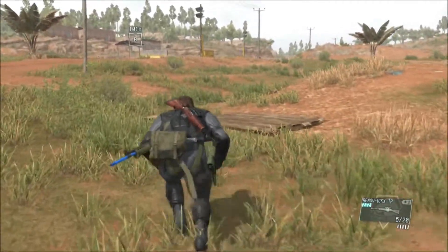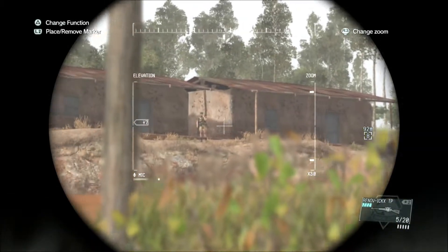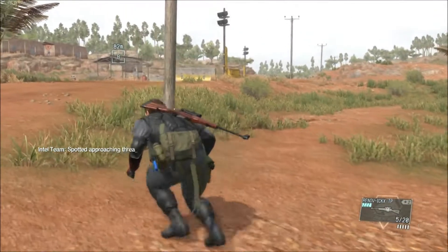Now be careful — if there is a prisoner over here as we were suspecting, then possibly somebody will be guarding him. Oh yeah, there's a guy — on a smoke break. Analysis complete. He's got the skill of being okay. Enemy presence detected — the map has been updated.